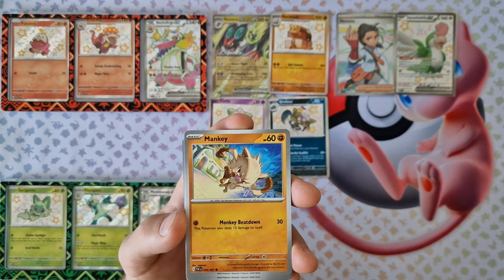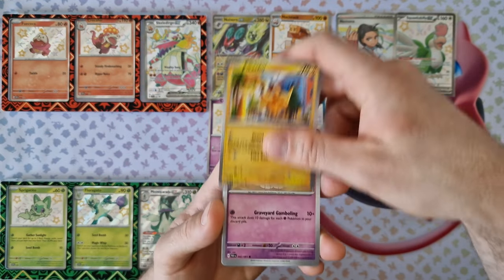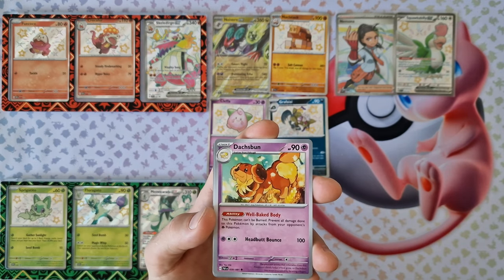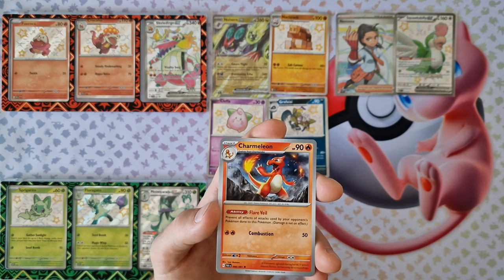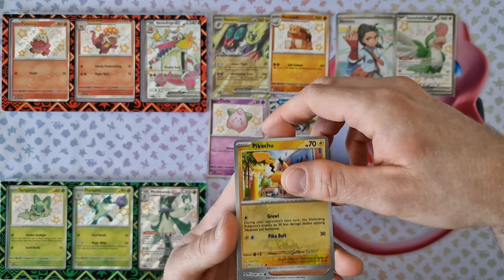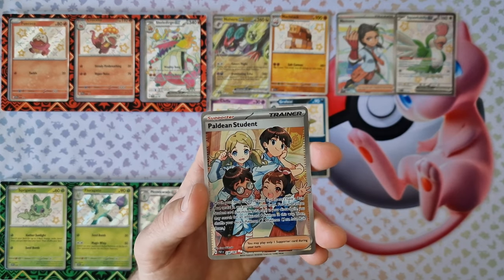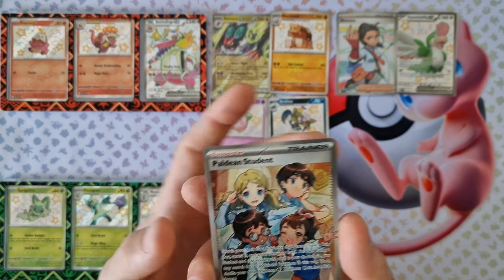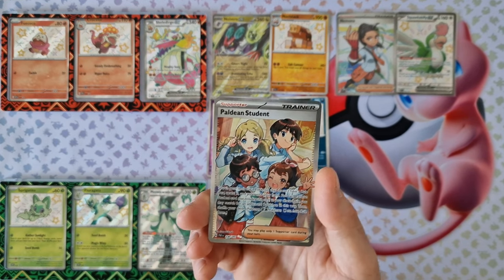Energy, Monkey, Flittle, Pikachu, Flittle, Crawcat, Rushburn, Nesball, Charmeleon. Reversal Pikachu, Reversal Bandaihan Student. Last card: Paldean Student Full Art Trainer, nice!